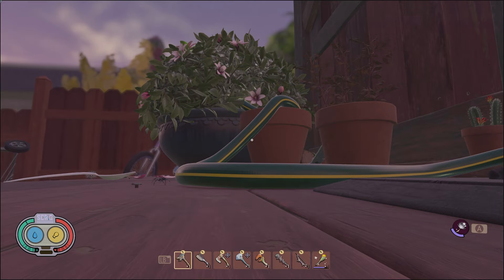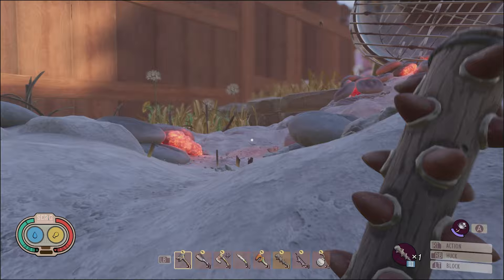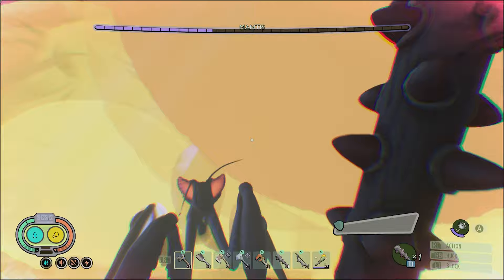The Grounded Mantis is located inside the Potted Flowers, found on the porch of the Shed, west of Wendell's Scab location and to the north of the Spilled Barbecue. Though you can get there the moment you reach the upper yard, you won't be able to fight the Mantis for a while, and you really shouldn't want to either until you're much later into the game.